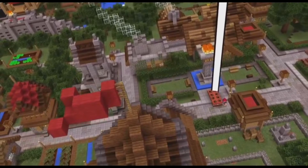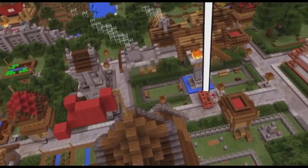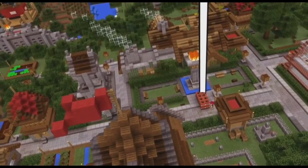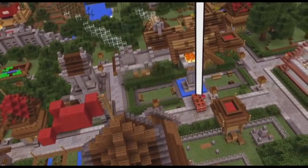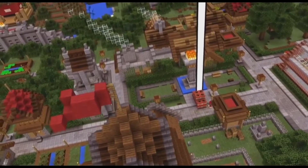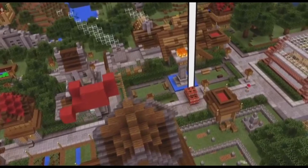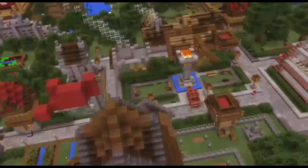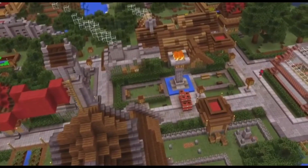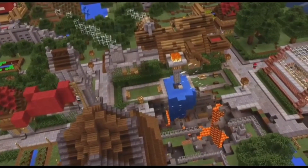I'm placing some TNTs so I can blow my way into this stronghold. I could use a light though, Zax. Good strategy. Using HoloLens, I have access to all console commands in Minecraft just using my voice. I can just focus my gaze on the TNT and say, lightning strike. Step back. Whoa.